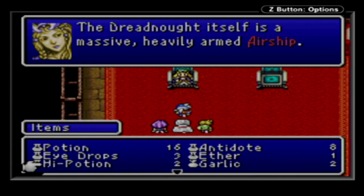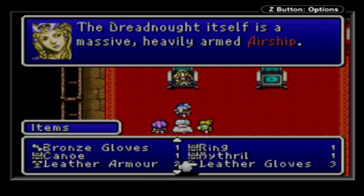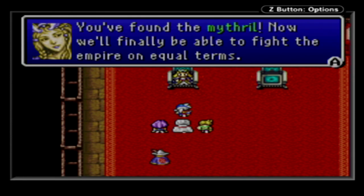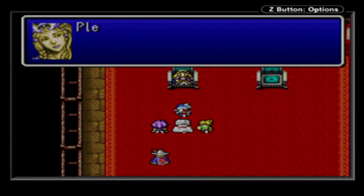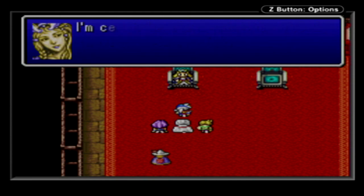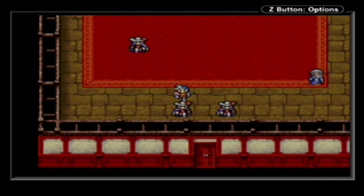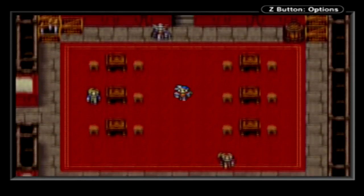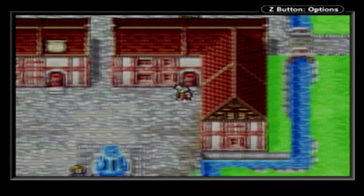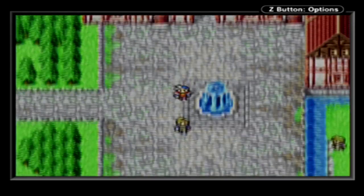We've found the mithril - we'll finally be able to fight the Empire on equal terms. Take the mithril to Tobal, the blacksmith, here. He must be out here somewhere. Let's go and find him - maybe the weapon shop.